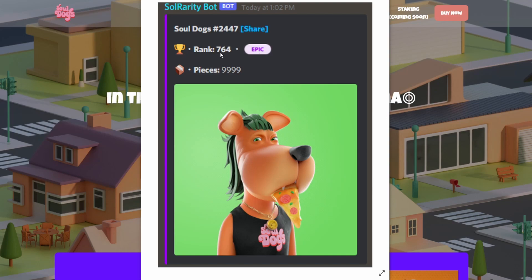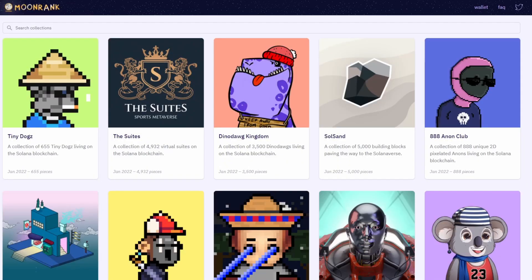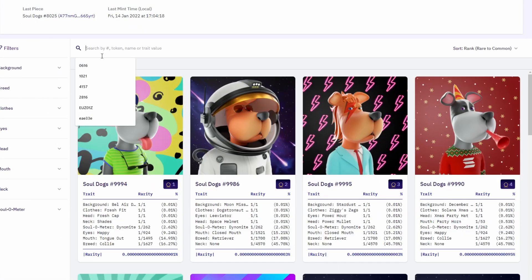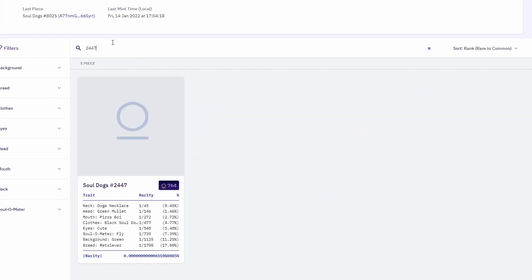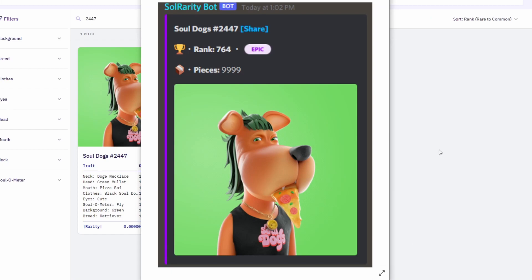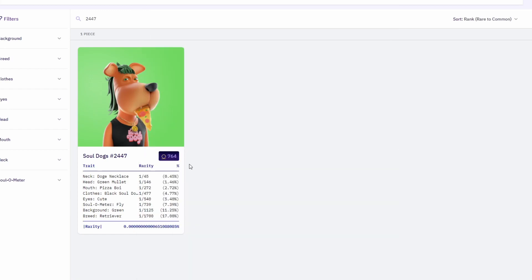It's rank 764 out of almost 10,000. I checked what's so rare on this one, then checked if it's already listed on Moon Rank. We can also go to Moon Rank, search collections there for Soldocks, and paste our number — 2447 — and we can see it's pretty much the same as the Solarity bot result.